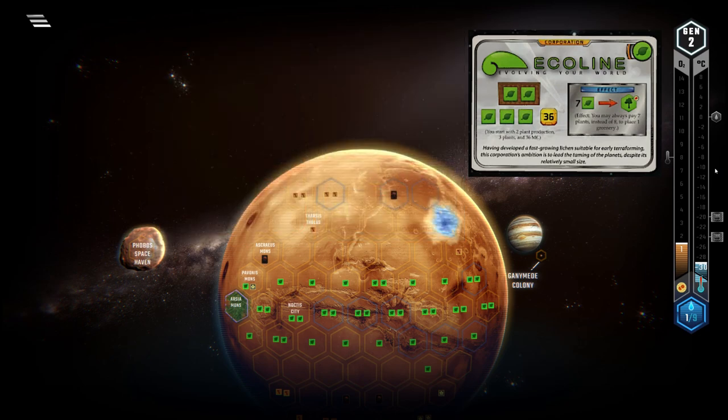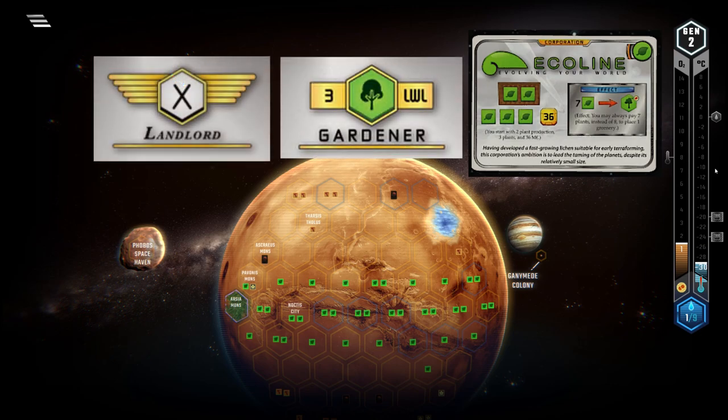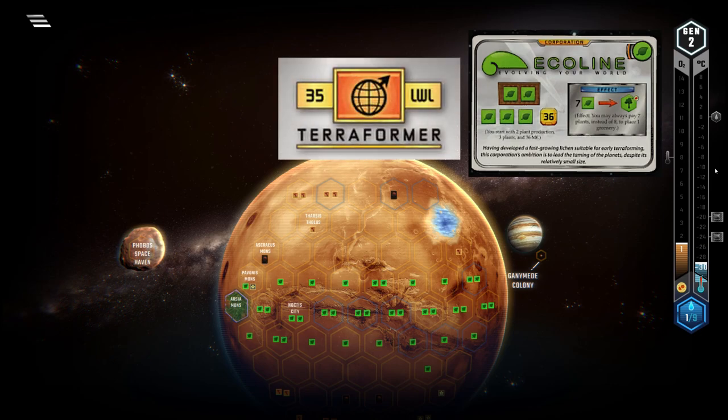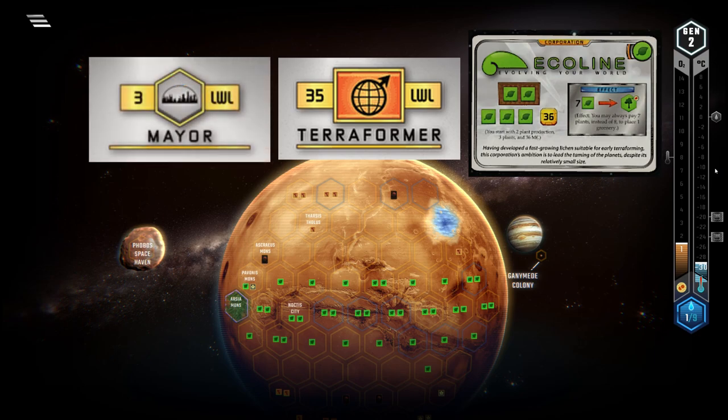For milestones and awards in the base game, Ecoline can often grab Gardener, and Landlord is almost always a safe early fund. Other than that, it can be hard to compete with stronger corps. If you play a good tempo game, you can maybe go for Terraformer, and if you have some early city cards on hand, Mayor can be an option.